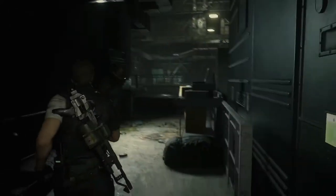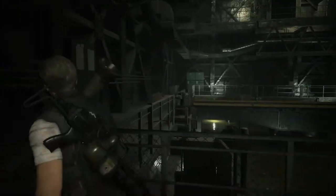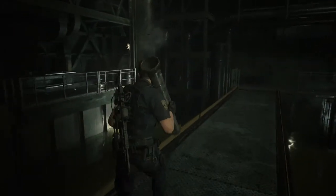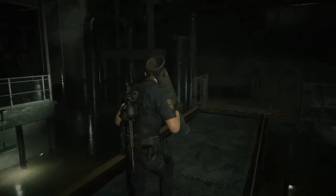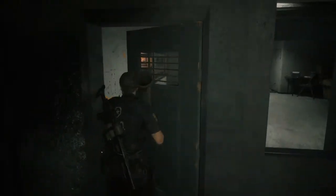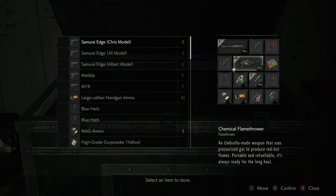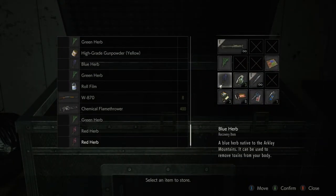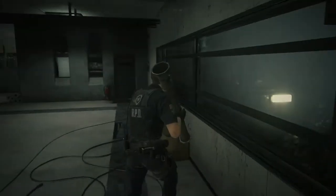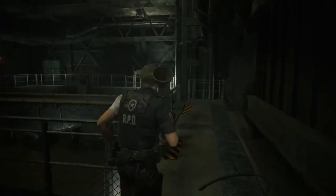Alright, so we have reached the point where we can head on down to the Nest, the Umbrella lab that's beneath Raccoon City. Now, just like in the previous playthrough as Claire, we have the option of going back. We can take a run back up to the police station in order to find a couple of items which probably just got missed. So let's do that — not that I need any of them as long as I'm cheating my ass off, but it's nice to have some stuff now and then.